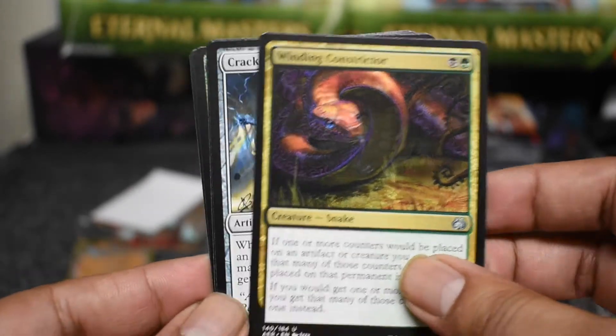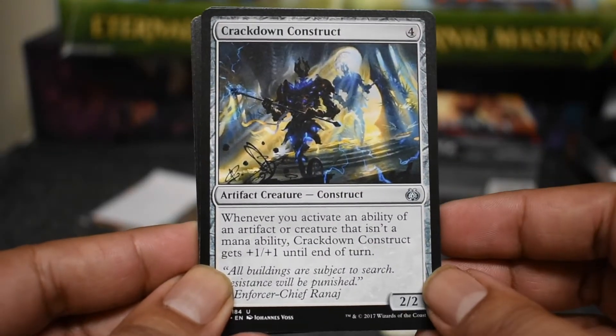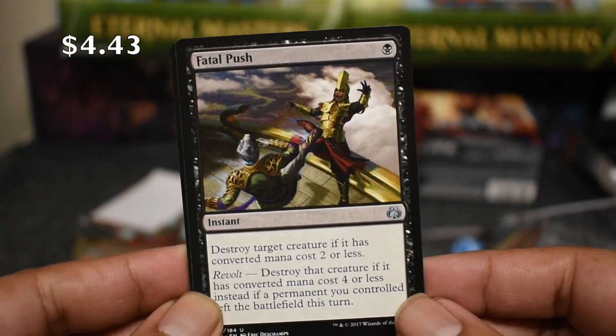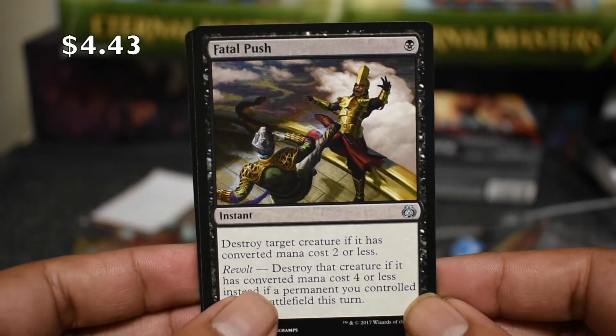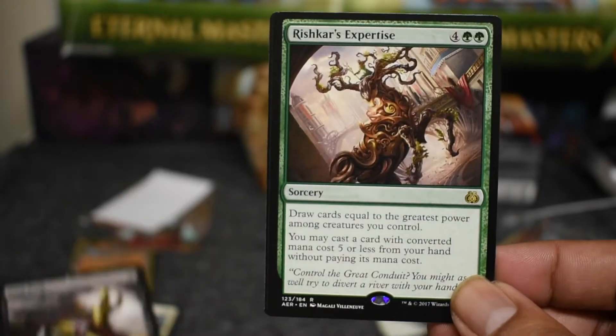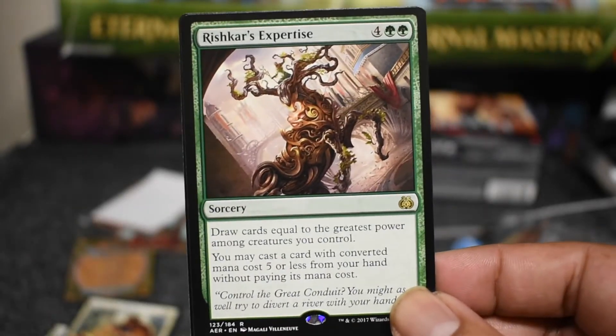Winding Constrictor, Crackdown Construct — and there we go, Fatal Push! That's a $4 uncommon. Definitely not going to stay there for long. And our final rare.